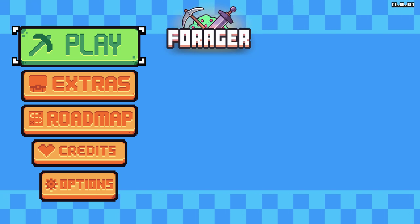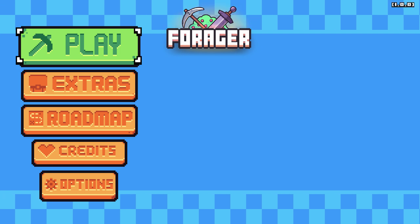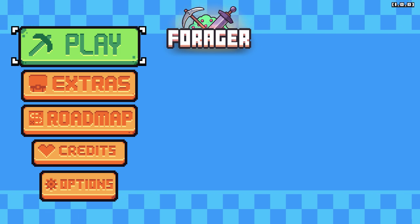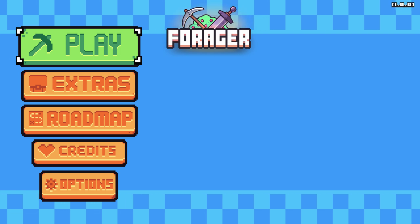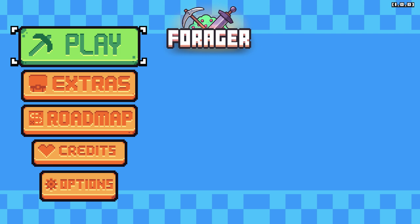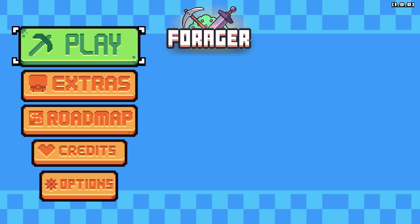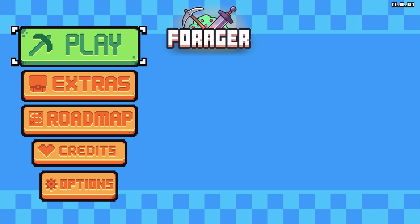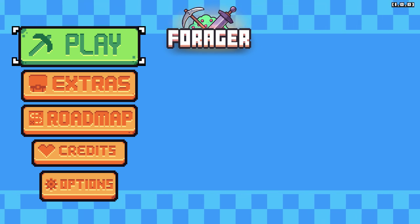Hey everybody, we're looking at Forger for the Nintendo Switch. This is also out on PlayStation 4 and has been out on PC since April. This is a Humble Bundle game — they're now publishing games, so if you're a Humble Bundle partner you can ask for a key. I asked for a key, though I don't have to make a video, I thought this game is pretty cool and wanted to get more eyes on it.